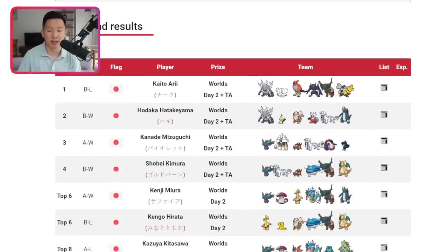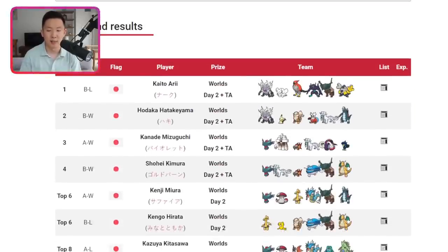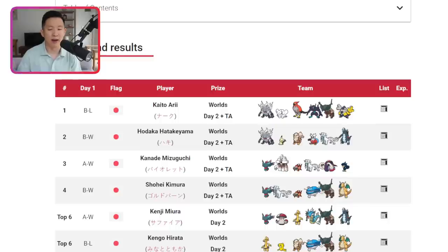On the first day it was entirely closed team sheet, and on the second day it was open team sheets but with closed Tera types. As a result, players would prioritize best-of-one focused strategies that thrive in a closed team sheet environment. A team with both Annihilape and Mimikyu finishing at the very top is really exciting to see.